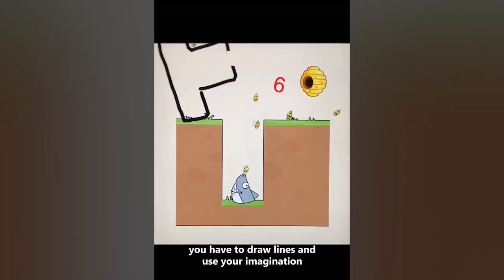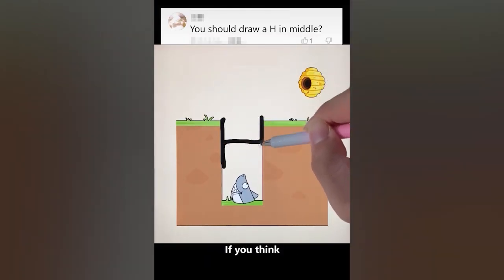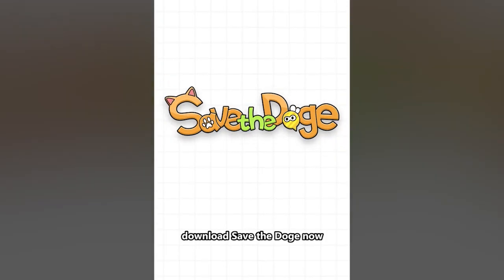You have to draw lines and use your imagination so you can save the doge from the mean bees. And it might look easy, but it actually gets very hard. Do you think you can get through all the levels? Then download Save the Doge now.